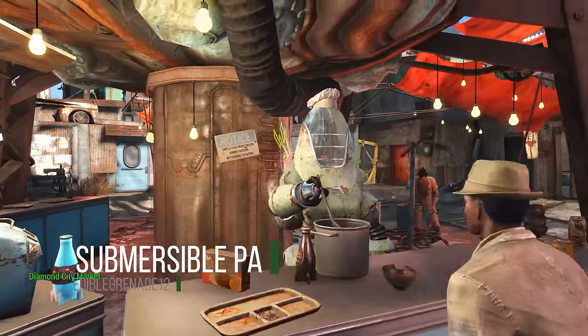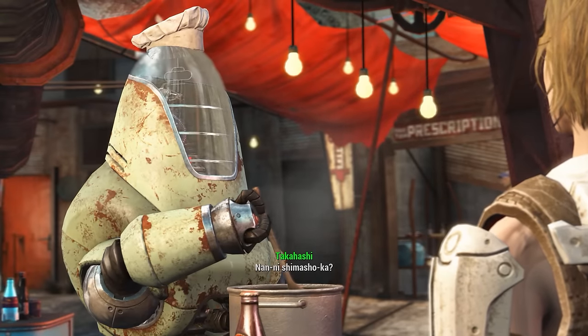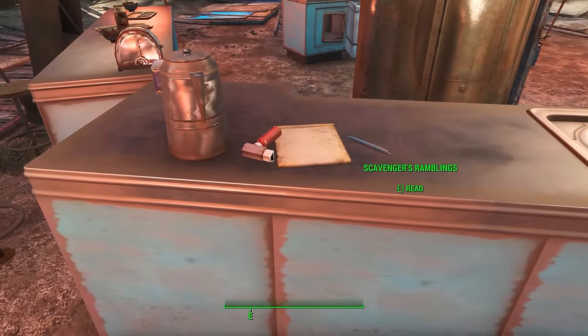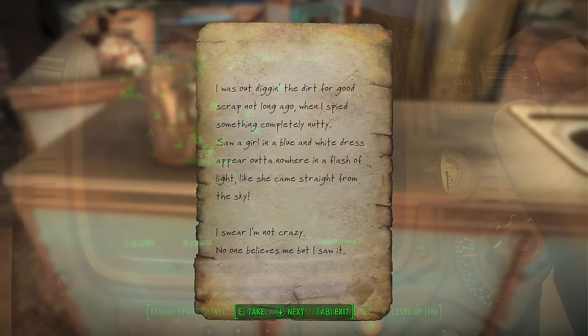To start this video off, I'm going to show you how to get the power armor, considering it's not super obvious from the description of the mod. To start off your journey, you're going to want to go to the Diamond City Market. On the needle stand, you'll find this little note. It'll tell you that there's a Rapture radio station in the southeast of the map.